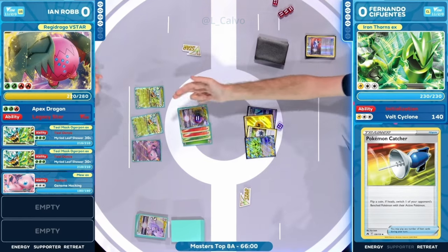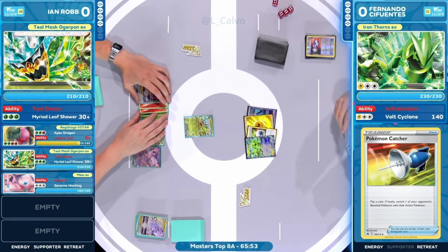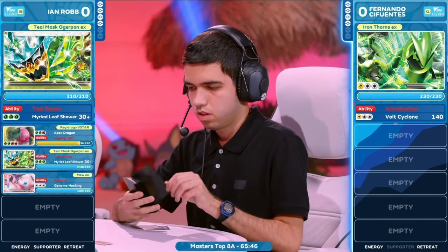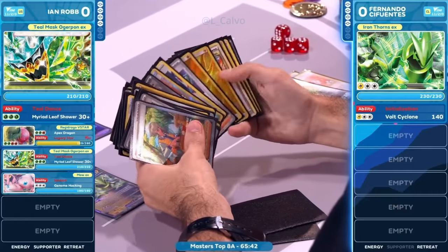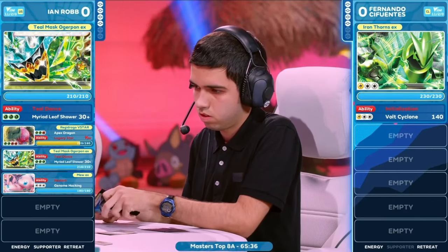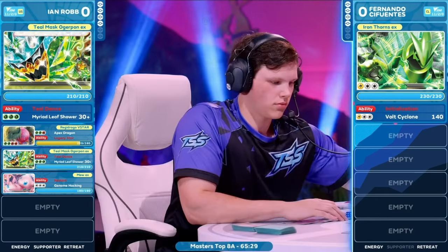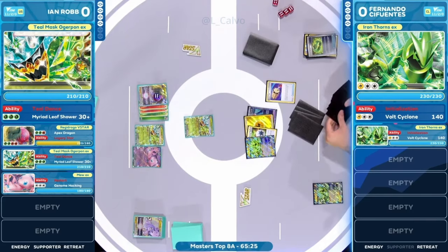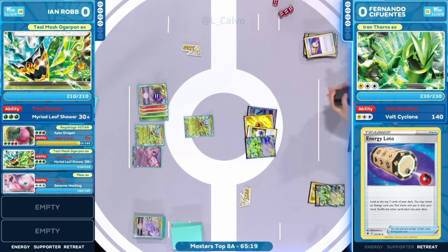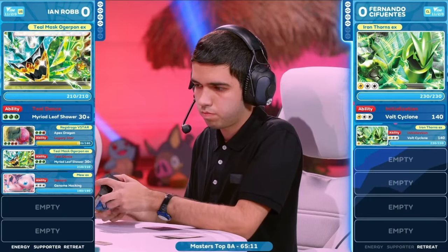Two Tails after a Crushing Hammer and a Pokémon Catcher, but now this Pokémon Catcher hits Heads. Teal Mask Ogrepawn EX joining us in the active here for Fernando. We're going to see this Techno Radar come down, allowing us to search out these future Pokémon — we only have Iron Thorns. No surprise there, but that card is exceptional for these future decks. We're going to see the Energy Lotto next, and we do have the energy being attached now to that Iron Thorns EX just sought out off that Techno Radar for Fernando.